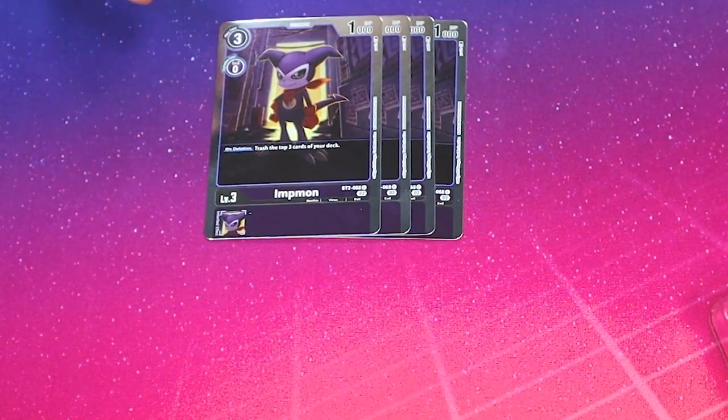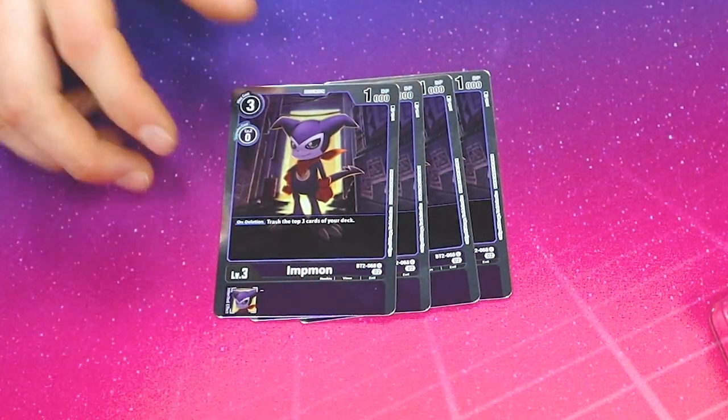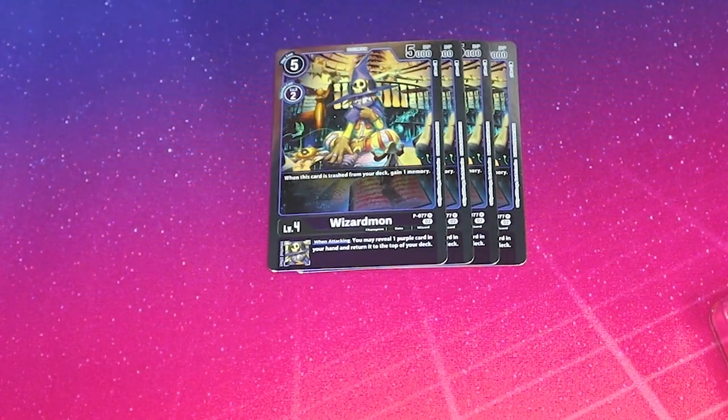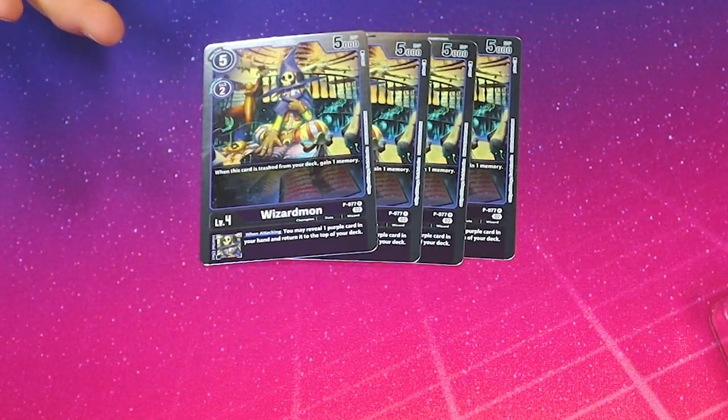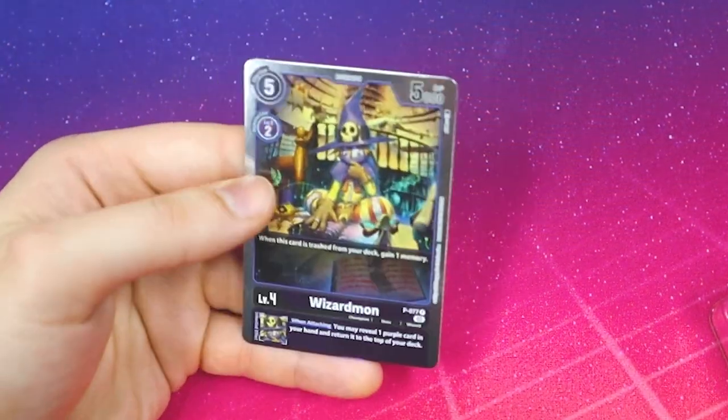We have a reprint of the BT2 Impmon — on deletion, trash the top 3 cards of your deck. It's an old card and it's foil, really happy they reprinted it. We also have Wizardmon: when this Digimon is trashed from your deck, you get a memory, so it goes in tandem with the rest of the deck. Its Inherited: when attacking, you may reveal one purple card in your hand and return it to your deck. That's good — you definitely run it.